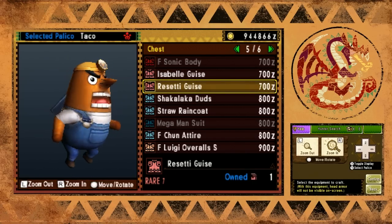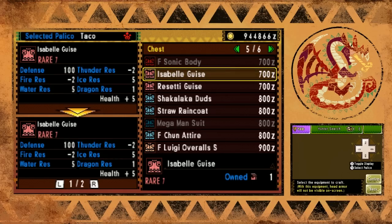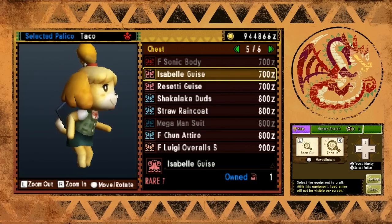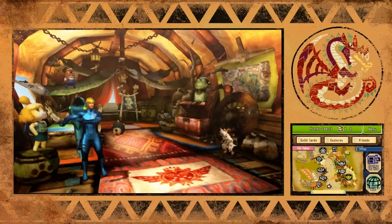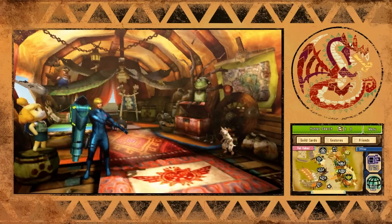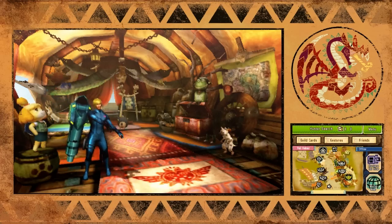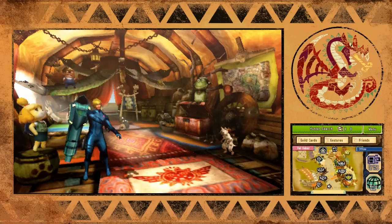This is Mr. Resetti's chest armor - it's pretty funny looking. It gives 100 defense, and Isabelle's is the exact same. Thank you for watching everybody - personally I think the Animal Crossing costumes are pretty neat. The only bad thing is all the Animal Crossing gibberish they spit out. Make sure you leave a comment and hit the like button if this was helpful, and I will see you guys later.